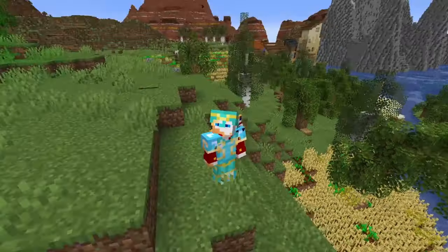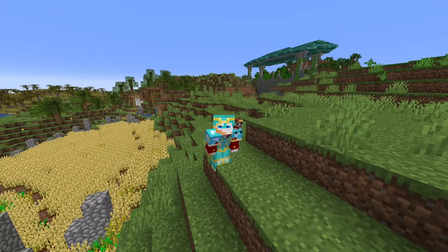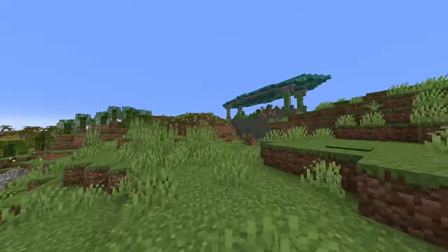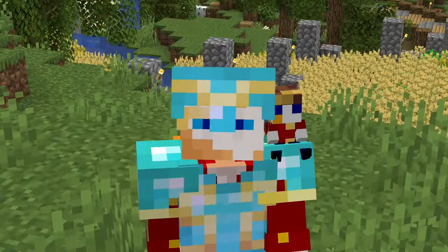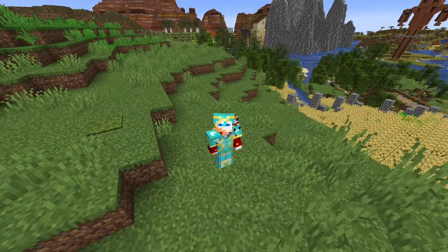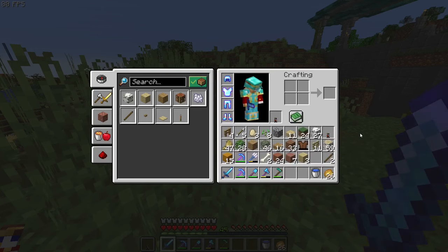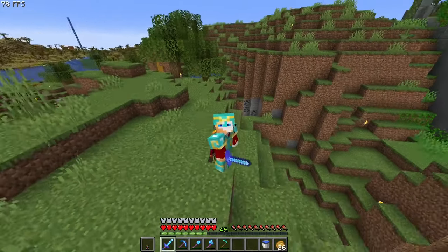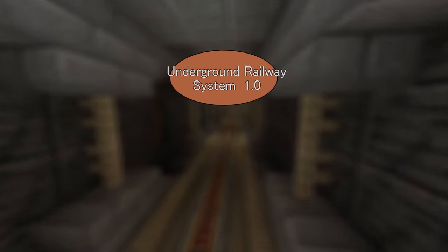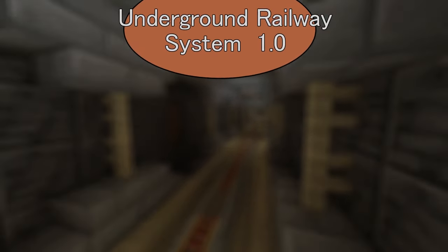Railways are fun, but they're normally not done in Minecraft, and that's for one reason and one reason only — everyone, and I mean everyone, has elytras immediately when they get into their worlds. Luckily, I don't think I see any elytra here. So today we are going to make a railway system, and it's going to lead to multiple places.